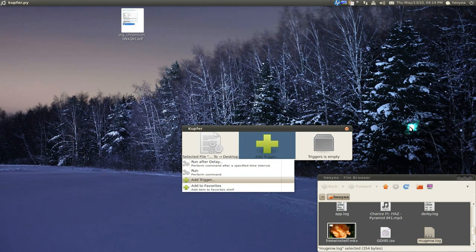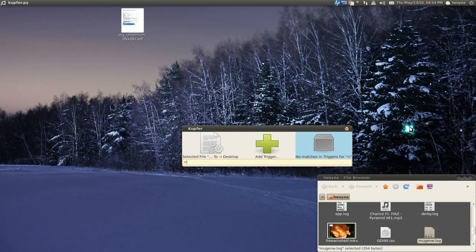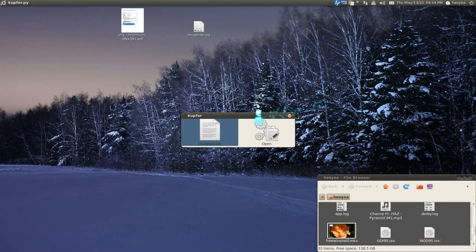Now in the second box select Trigger, and in the third box hit the period to set up a hotkey. I'll use Ctrl+Alt+N, or whatever hotkey you want. Hit Enter, and now next time all you have to do is highlight a file and push Ctrl+Alt+N.